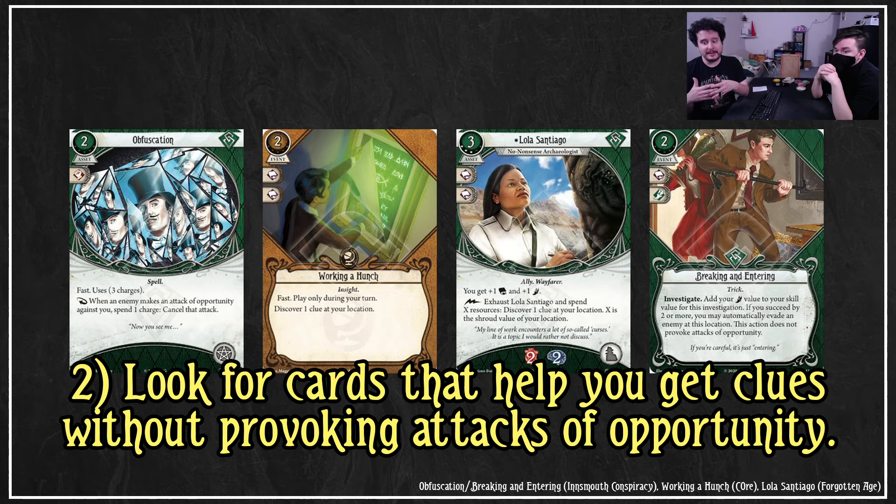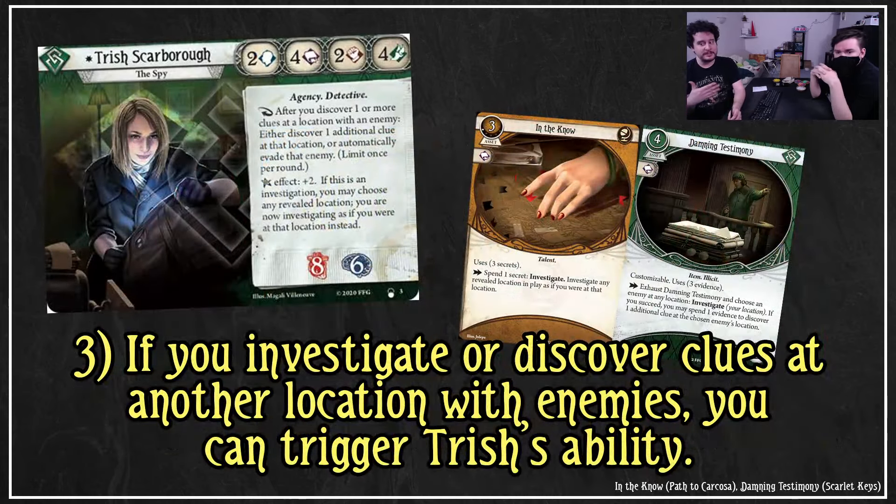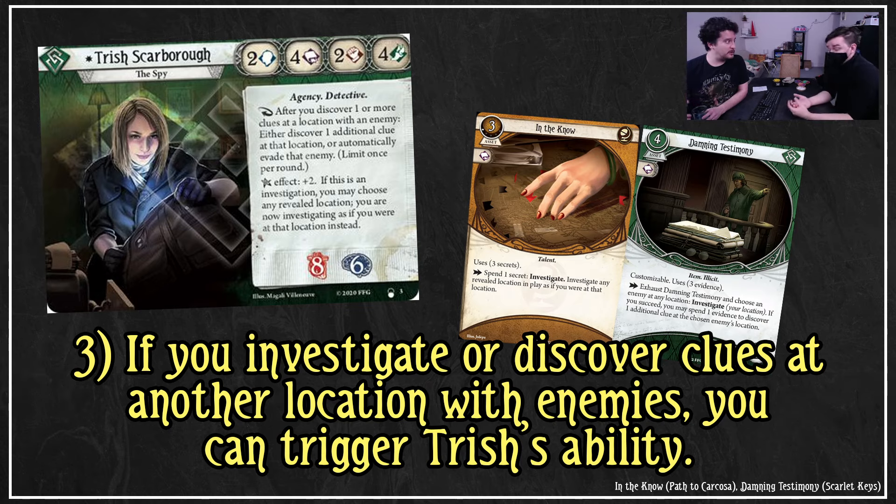Because of this, Trish is really good at just doing her own thing — she can go off on her own and solve problems as they show up, but she still works really well with other people. If you investigate or discover clues at another location with enemies, you can trigger Trish's ability without being there. An example is In the Know: spend a secret to investigate any revealed location as if you were at that location. Because 'as if you were at that location' applies, you can trigger the ability to automatically evade the enemy or discover an additional clue. This works similarly for Damning Testimony — you may spend one evidence to discover an additional clue at the chosen enemy's location, which means you discover a clue at a location with an enemy and trigger her ability.